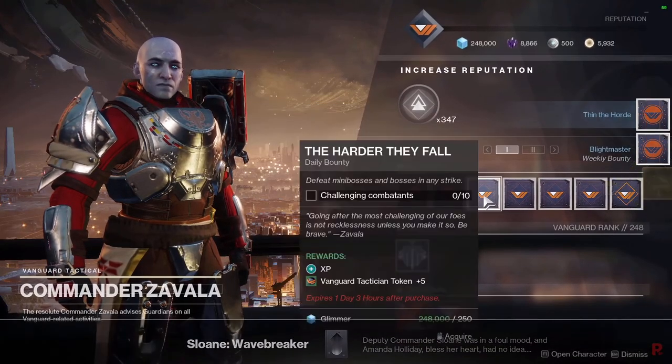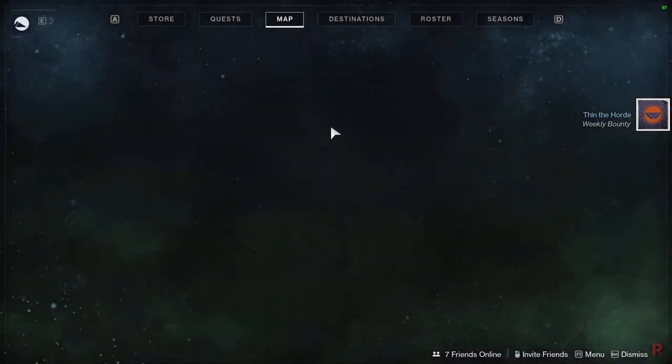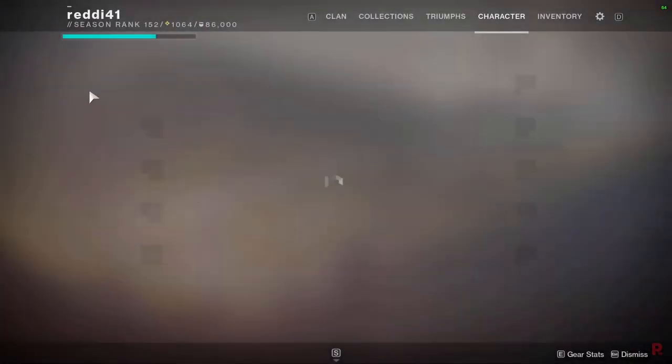You have to do the preparation quest before this one. The preparation quest — same thing, talk to Zavala. He'll give you steps: go to Titan, go to Mercury, go to Mars, follow the steps. All you need to do for those planets is complete the weekly bounty needed for each quest step, then talk to the vendor and leave.